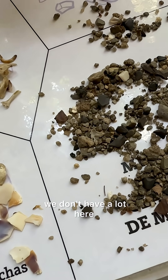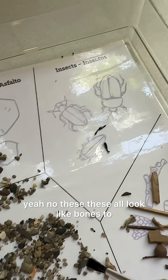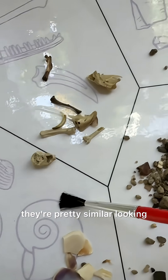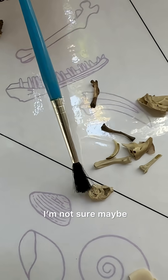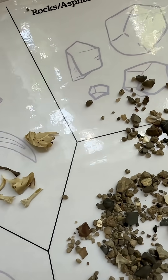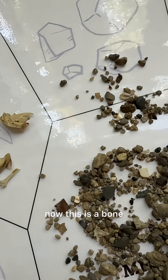Yeah, we don't have a lot here. These all look like bones to me. I think this might be a bone and not a shell, but I'm not a hundred percent sure — they're pretty similar looking. Like a head? Like a skull? I'm not sure. On the border. Now this is a bone.